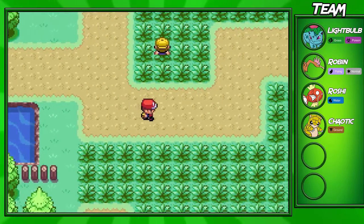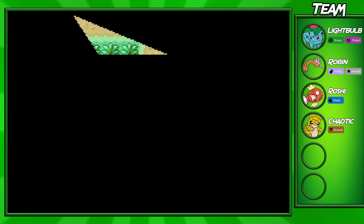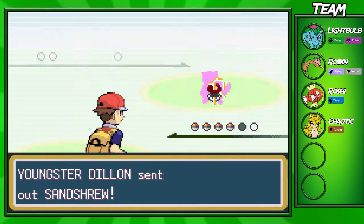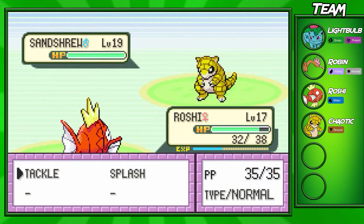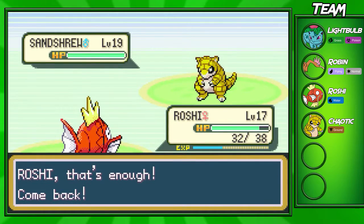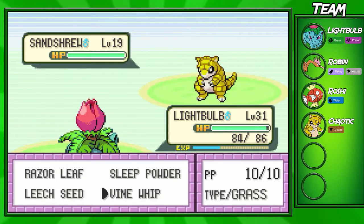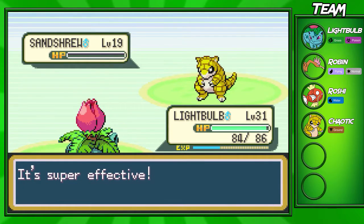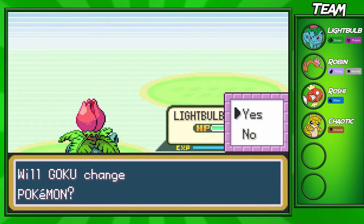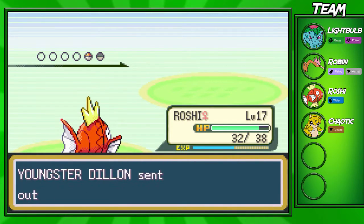Roshi isn't exactly going to go up a level just yet — it will probably take around three or so battles. There's a few Youngsters on this route. This one's going to be the one with a Sandshrew and I think it's a Rattata as his other Pokemon. We're going to switch out because Roshi can't really do anything to these guys. I'm actually going to switch in my Lightbulb. Lightbulb is actually pretty close to leveling up soon, so I'm very happy about that. We're going to get a Venusaur, and we're only on the fourth gym. I think we might be a little bit overleveled with our starter here, and that's only because all the EXP went up to two of my Pokemon instead of splitting between five.